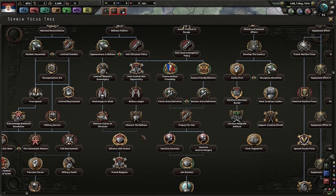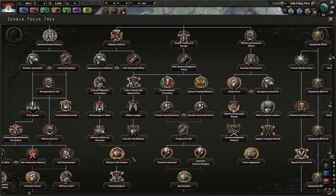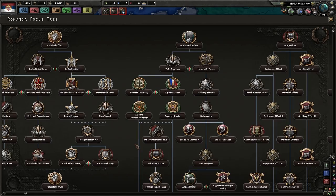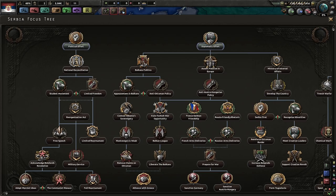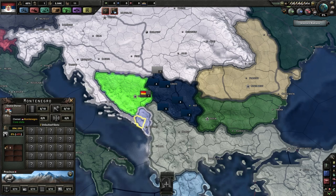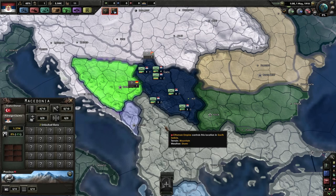We have diplomatic effort, political effort, student movement, limited freedom — and then Balkan politics. I think this is specific to Serbia, slightly different from the default tech tree, which kind of makes sense. We're going to want to focus on the Balkan tech, because right now we have claims here and here. That's Montenegro — so we actually don't have cores there. We have cores on two provinces down here, and one more elsewhere. I thought we'd have cores on Bosnia but apparently we don't.